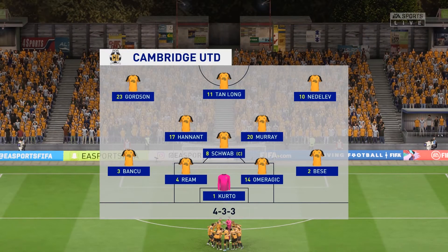After that FA Cup game against Barnsley, I realized the 5-back was not working, so I've switched us to a 4-3-3 with Bessie at right back, Omergitch and Reem at center backs, Banku at left back, and Kurto in goal. Schwab at defensive mid, Murray our youth player at center mid, Hane at the other center mid. Gordson on the left, Nedelev on the right, and Tan Long up top at striker, as Wade and El Celia are still out injured.